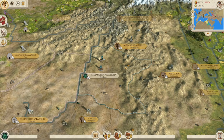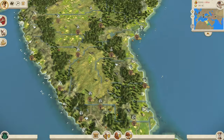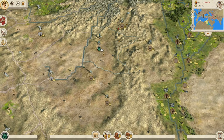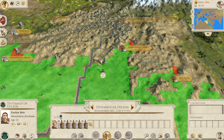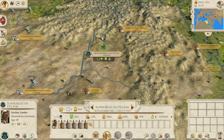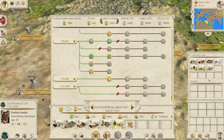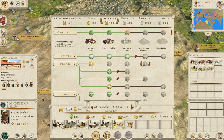Here we are with the Aracosians, and you start out bordering the Seleucids and a vast swath of unfactioned India, as well as being nearby the Bactrians. There is plenty of rebel settlements to get your teeth into before going to war. You start with a slightly less impressive army than the Bactrians, but still a very impressive one — standard Greek bodyguards, since they are a Hellenic faction. The building roster is pretty much the same as Hellenic factions, though no temples just yet.